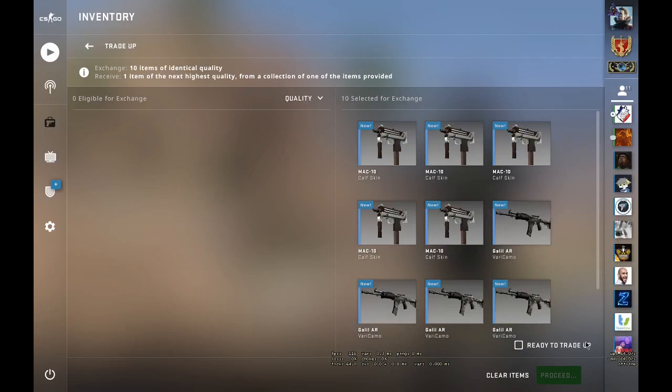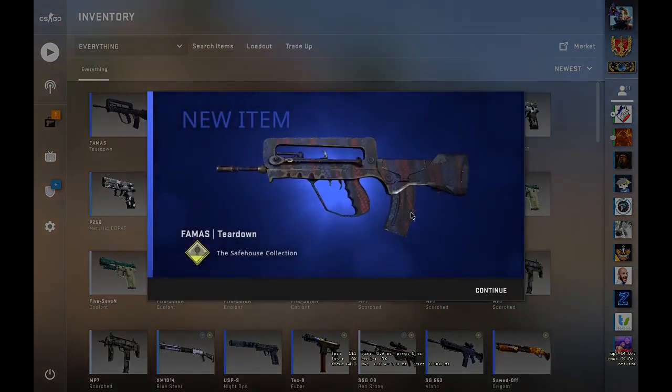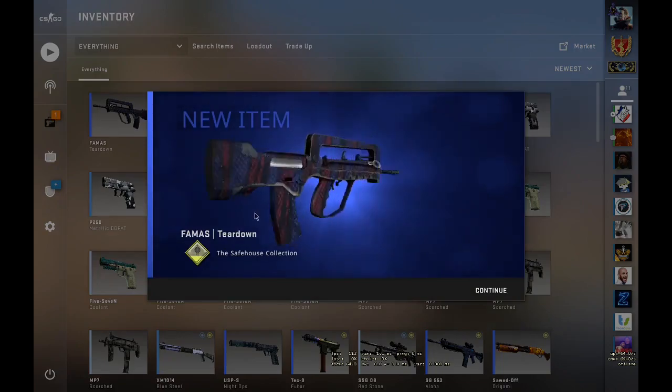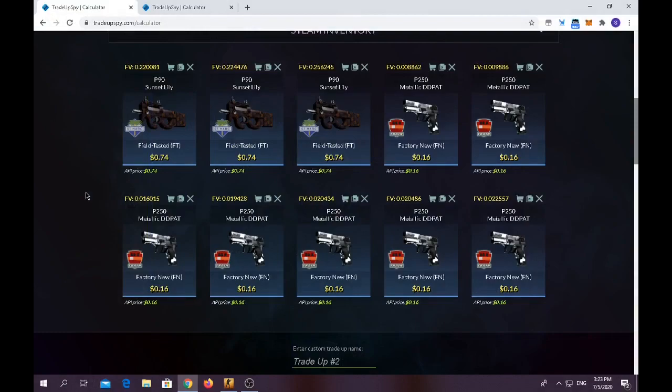We placed the MAC10 Calf skins and the Camel from the Galil. Let's hope for a Converter or a Check Engine. No — I believe it's the worst outcome.